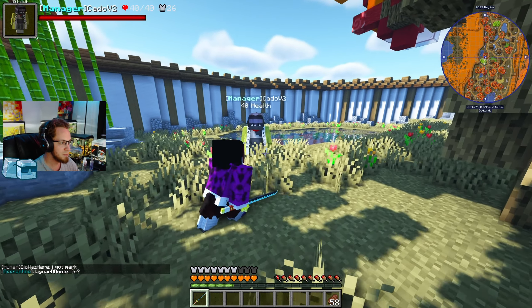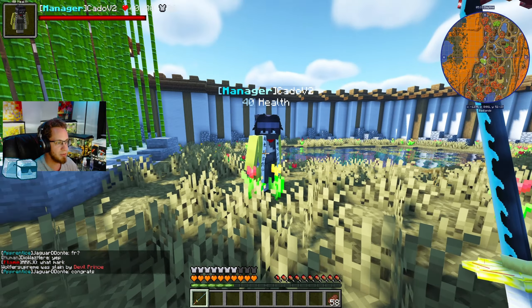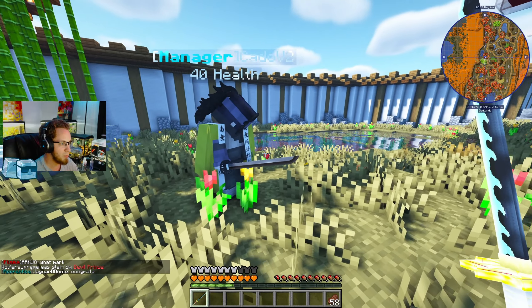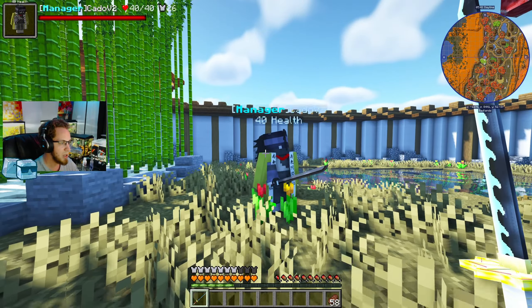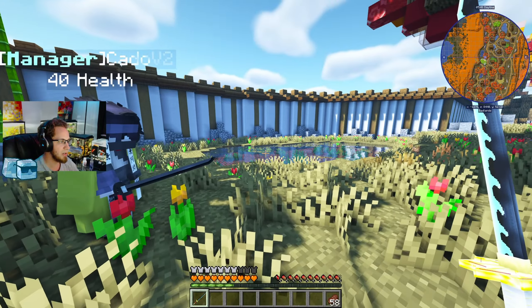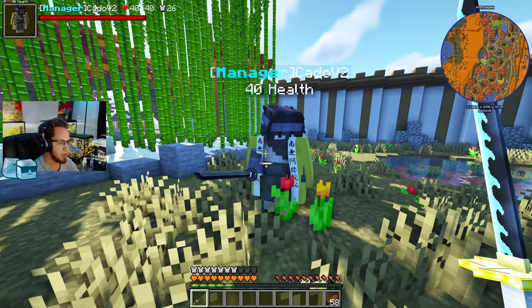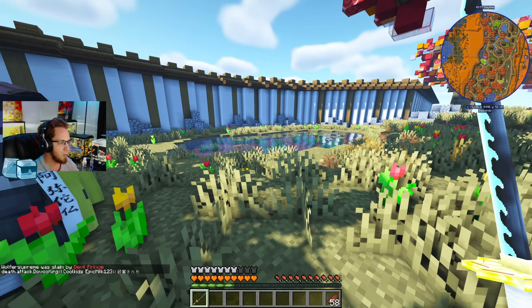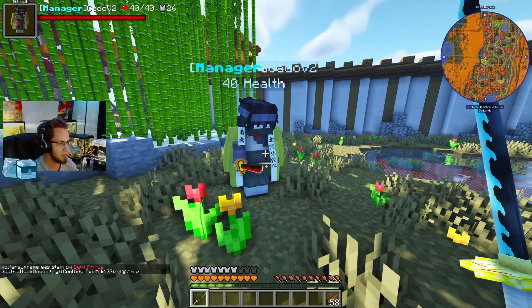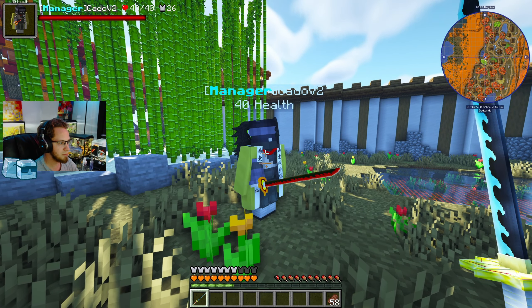We've got the problem with the demons and demon slayers — this war that's been going on for basically the entirety of life. We need to figure out how to put this to an end. Even as Hashiras, the other Hashiras seem to not be quite as strong as us. They've been getting taken out by new upper moons and even new lower moons — just getting slaughtered by pretty much everybody. We need to come up with a way to become stronger than both sides.